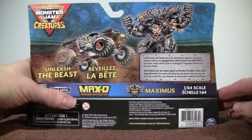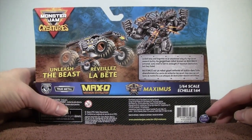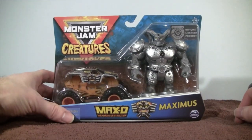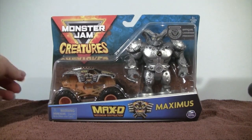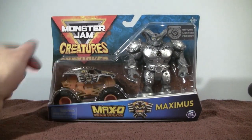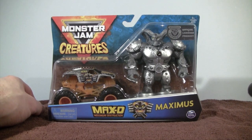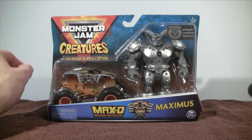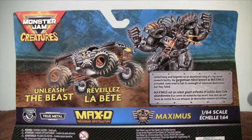Wow, what a box — the art on this box is really pretty cool, it's incredible looking. Something new here in 2020: the Monster Jam Creatures. We are going to have Max D, Maximus, then we have Gravedigger, Grimm, and then Captain's Curse. I forget who the mascot is, but we are going to look at Maximus. Let's go ahead and check out the back of the box.